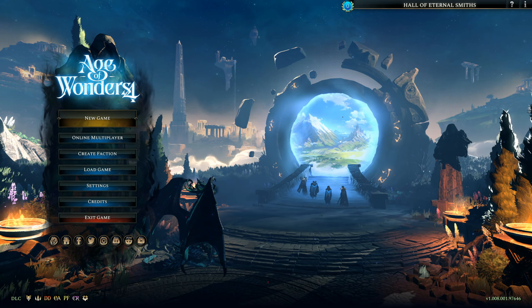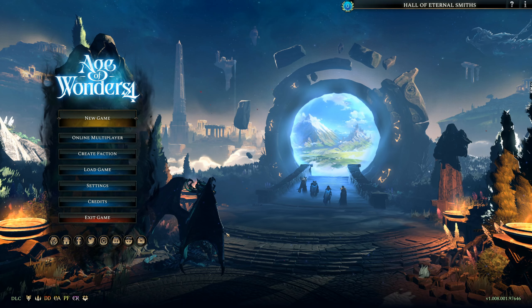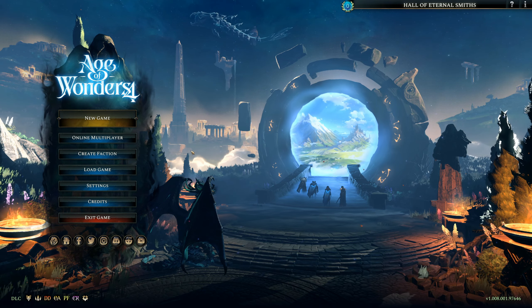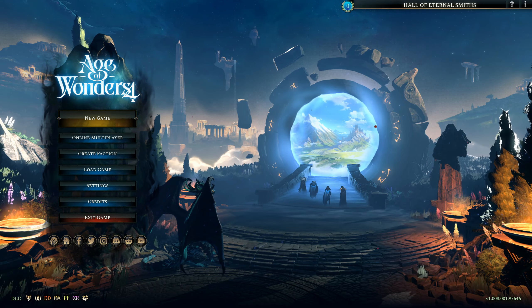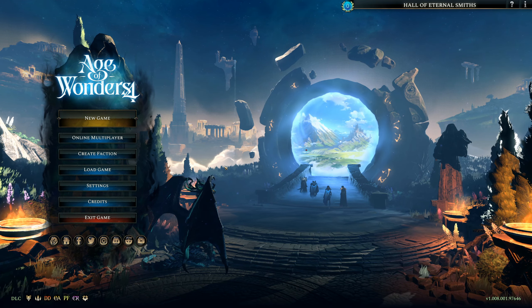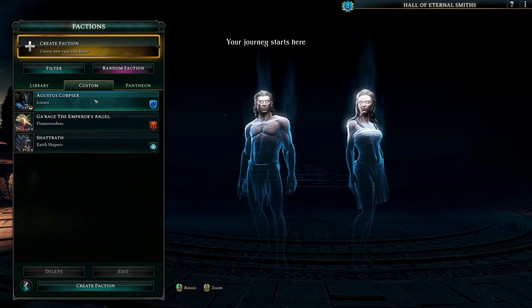I believe it was June of this year that the Eldritch Realms DLC was launched for Age of Wonders 4, and I literally haven't had the chance to play it until now. Which is lucky, since Triumph Studios just announced the second season pass of DLCs for the game, which looks sick. I was able to look at the Way of War stream they did a couple days ago — looks like a lot of fun. They incentivized purchasing the season pass with some extra, immediately accessible items, which I'm going to go over real quick.